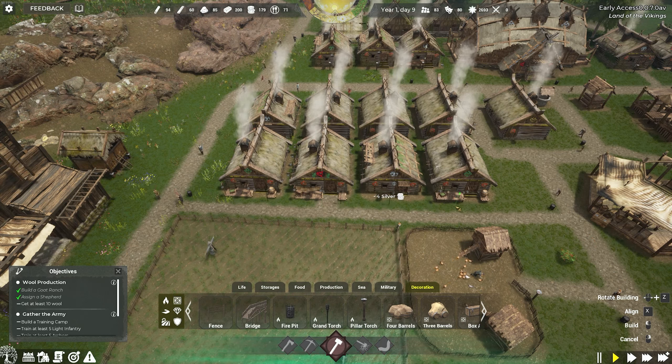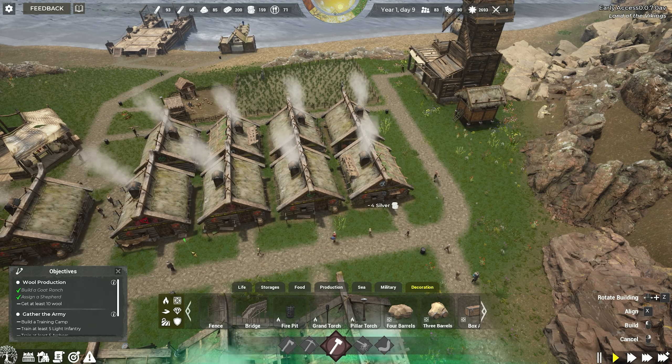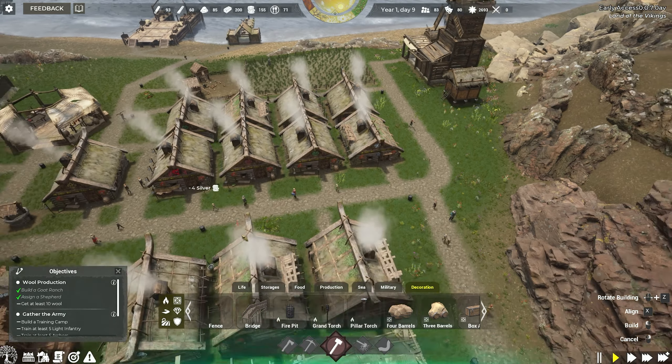This one is missing a path. Got to keep the city — or the little town — happy. We'll do this operation. Right, what else have we got? Fences, a bridge — don't know what we'll need the bridge for on this map to be fair.